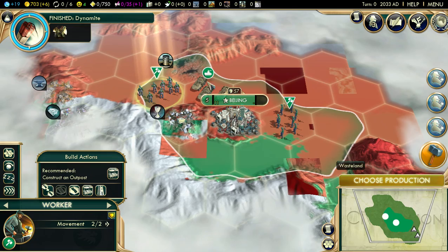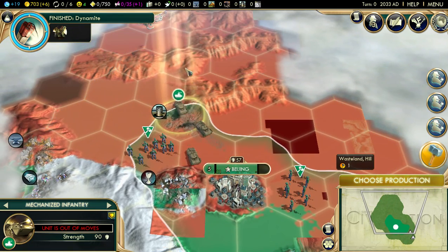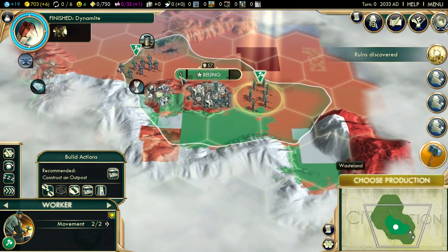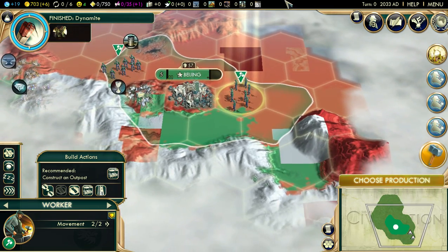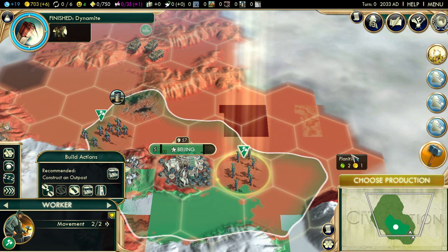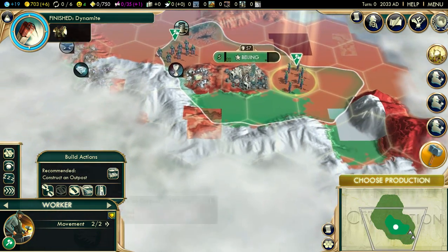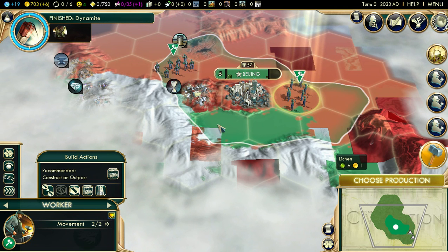With the scenario being the way it is, I think every civ starts in the same spot every game. I'm pretty sure the last time I played this scenario I started in this spot as well. But as you can see, Mars is a very barren map — wasteland everywhere. The hills do give you production, but mainly your food sources are going to come from these green lichen, which gives six food — which is quite ridiculous — and ice.